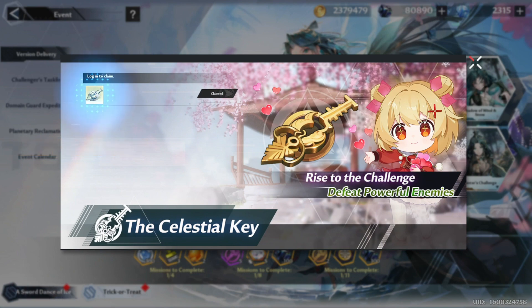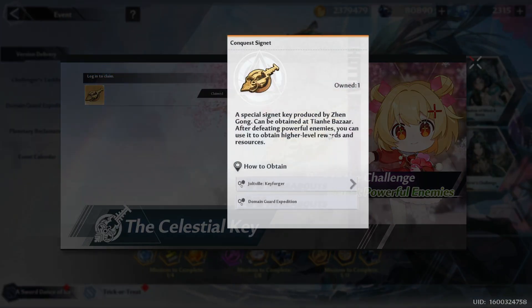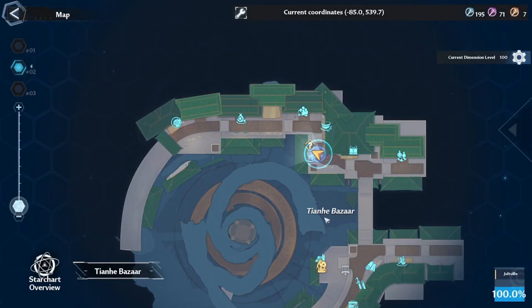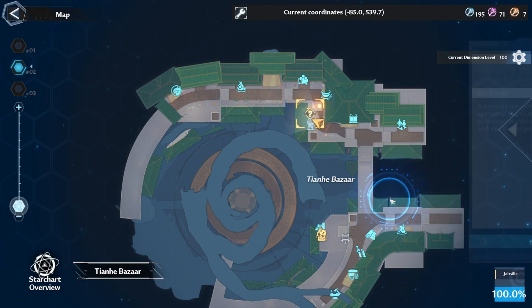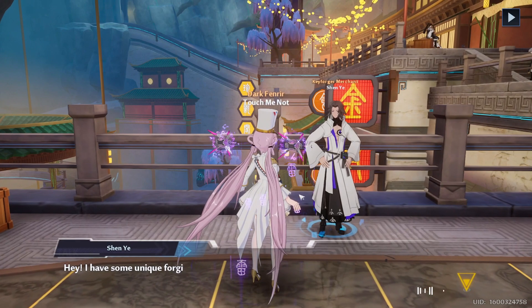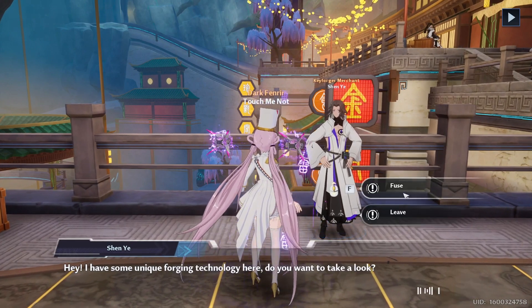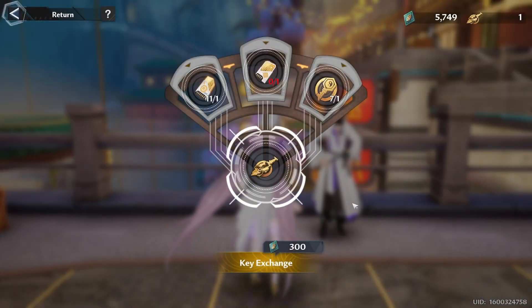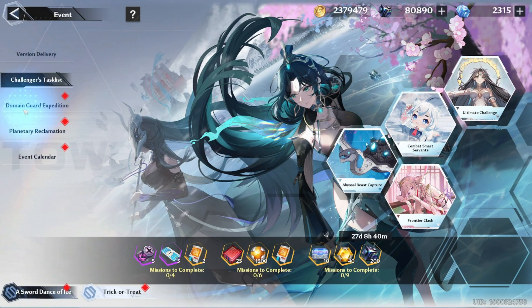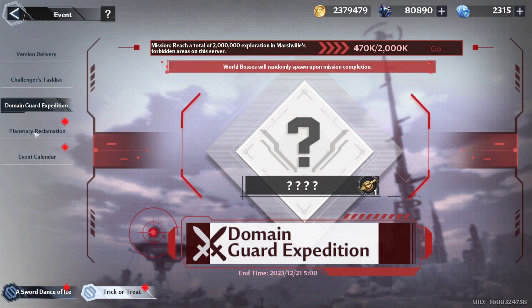The very first thing that will catch your eye is the claimable celestial key over here. We will be given one free key, but in order to get more we must go to the key forger on the bazaar. We need all three types of golden chips and he will forge them into a celestial key. It also costs 300 dominium. This key will be used on the world boss hunt event that will be unlocked sooner or later.